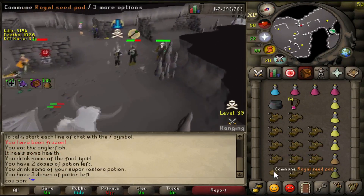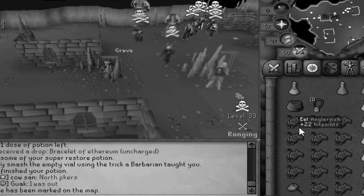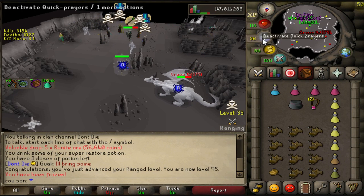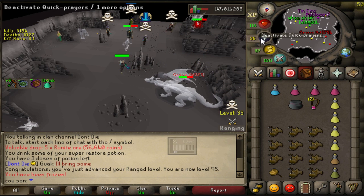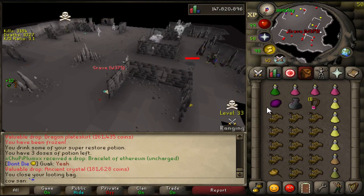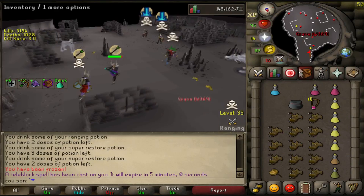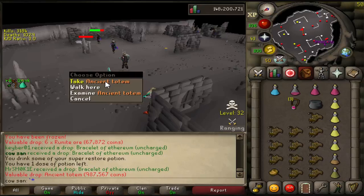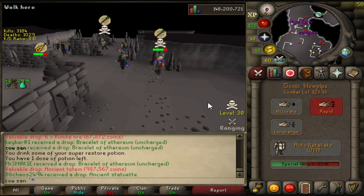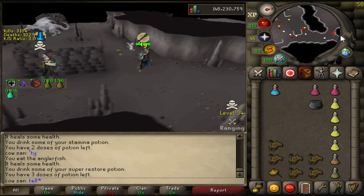PKers showing up - stop it, I just got here. Ding - level 95 range! We're getting about 60k XP an hour, so nothing crazy. At 4.3 hours in, another loot - it's only an ancient crystal though. I'll pick up the mahogany planks. See ya - definitely could have avoided that death. Another ancient totem! That's the fourth totem at eight hours and 15 minutes in, with an hour and ten minutes to go.